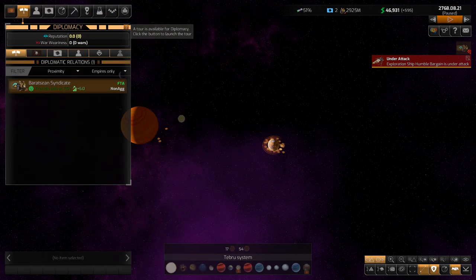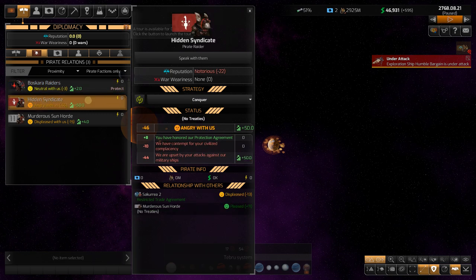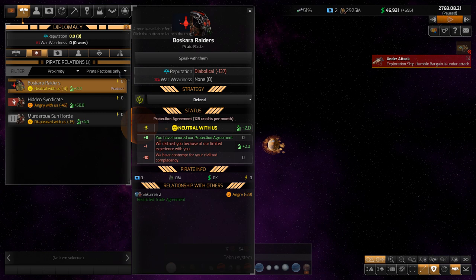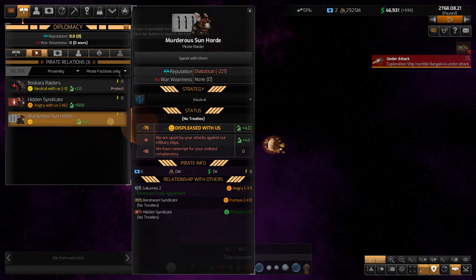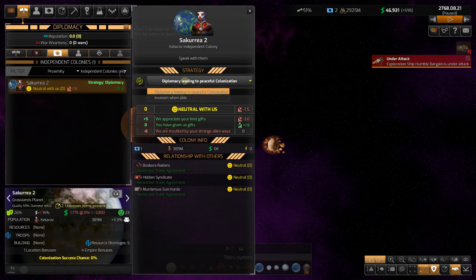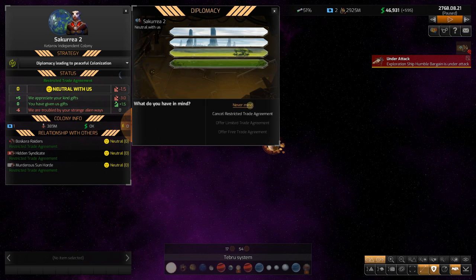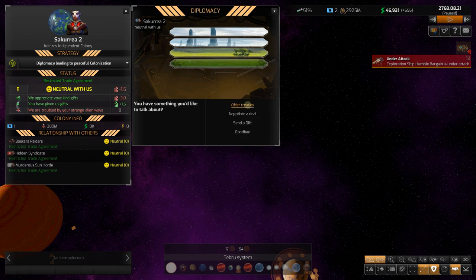The Buscara Raiders are now neutral with us because we're paying them off — that's where that tribute money is going. The Hidden Syndicate are some Teaks too. The Buscara Raiders really hurt us early — they're a warlike race and we should have paid them off from the start. We didn't, and it set us back. As for the independent colonies, Sacaria is here — I'd like diplomacy leading to peaceful colonization. We've got a restricted trade agreement with them now, which is good.